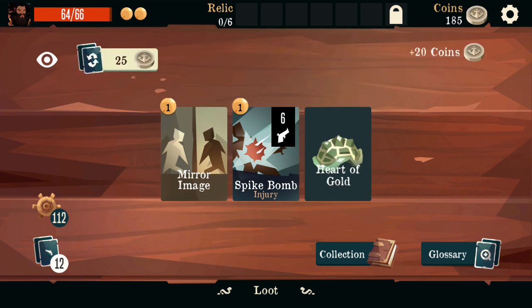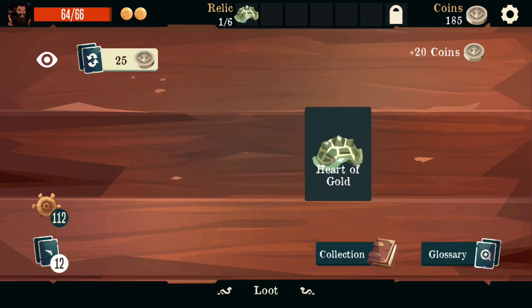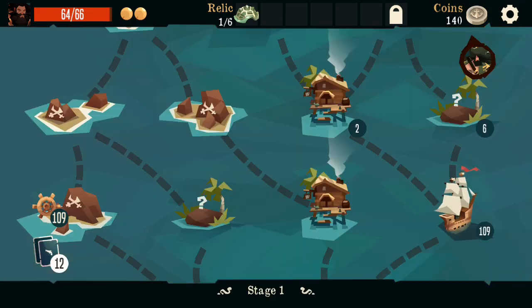We have a choice between Mirror Image and Heart of Gold. Normally, Mirror Image is really good with Carpenter because you can copy Meditation — avoid overloading for basically the whole fight. We've already done a few runs with Mirror Image. I'm going to skip that this time to show something else. A Chain Shot would be a nice multi-hit, but it's a 3-cost so we don't have enough ammo to actually play that. So I'm just going to upgrade Meditation for more healing.